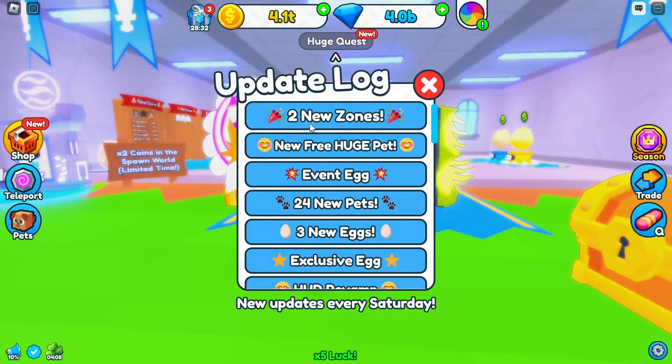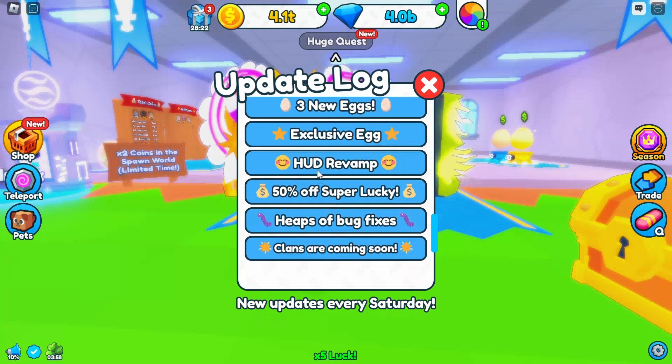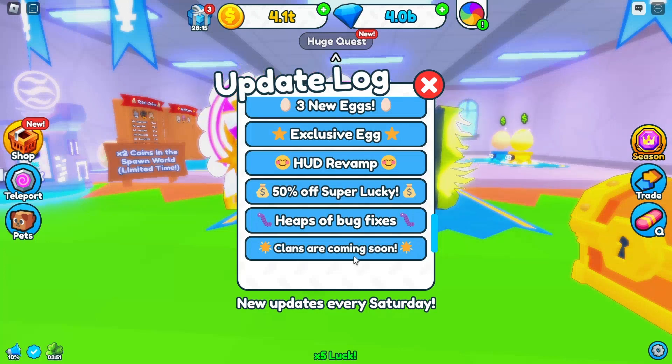So the update log: we have two new zones, three huge pets, an event egg, 24 new pets, three new eggs, an exclusive egg, a revamp, 50% super lucky, and bug fixes. Clans are coming soon — the developer said most likely next week, which could change, but clans sound amazing.